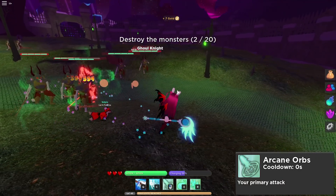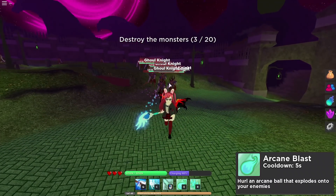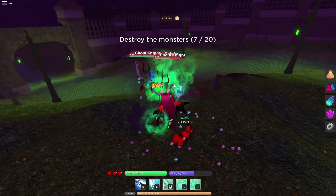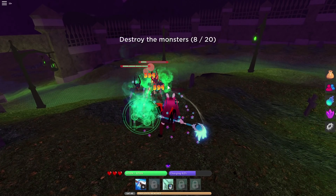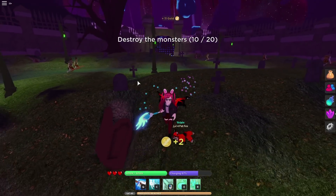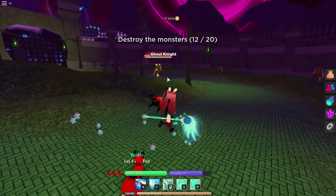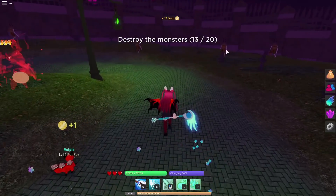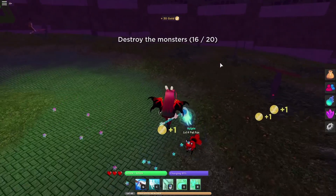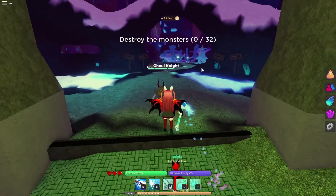This is my Arcane Orb — just throwing out some regular attacks, hitting around five to six hundred damage. It's a very fast ranged attack. Now let's hit them with Arcane Blast — boom, AOE splash damage! As a mage you do want to keep your distance, but since armor stats aren't differentiated by class, you can technically still take some hits — you're not really a glass cannon.